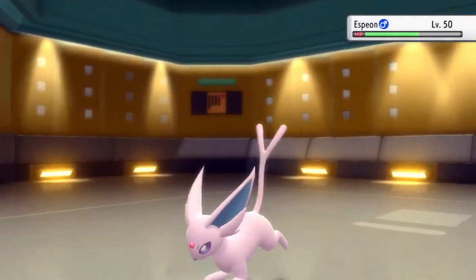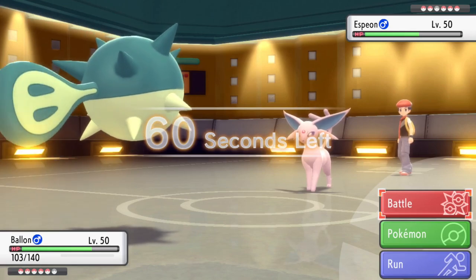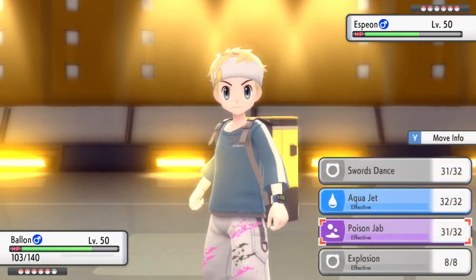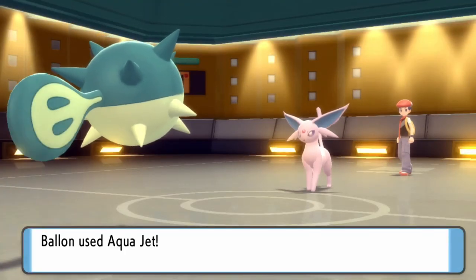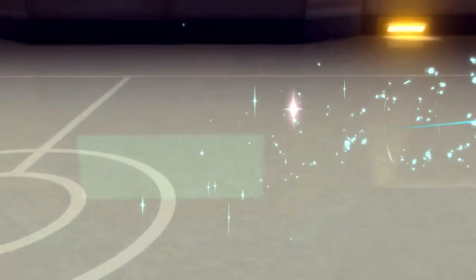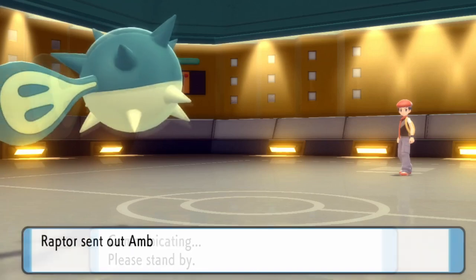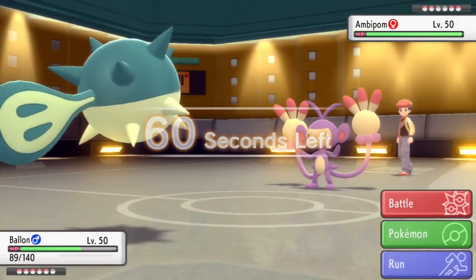That also opens up the opportunity for Zangoose later since I no longer have to worry about Mach Punch. In comes Espeon, and at this point they don't know about the Aqua Jet. They're thinking Espeon comes in super speedy and can outspeed and kill with Psychic — but Aqua Jet after the plus-two does take care of Espeon. That's two down, and Qwilfish is just on an absolute rampage ripping holes in this team — you love to see it.